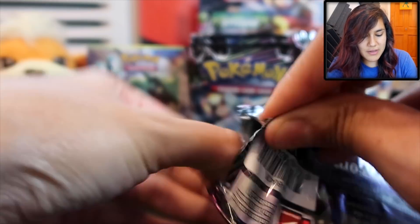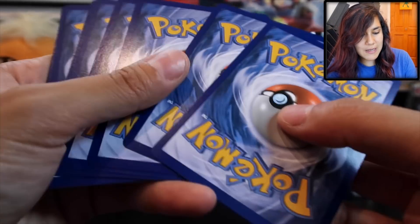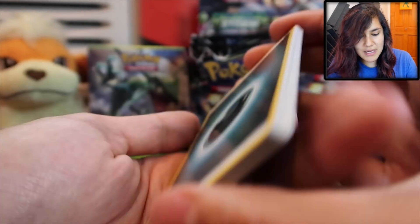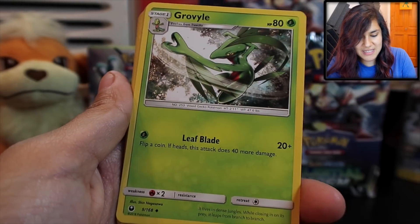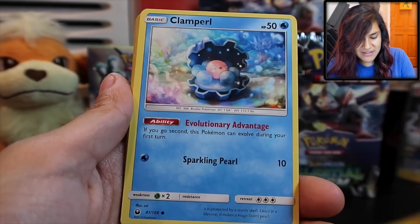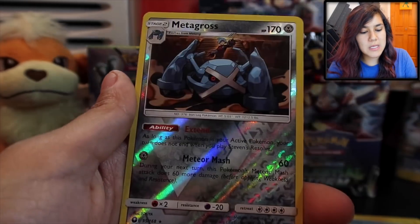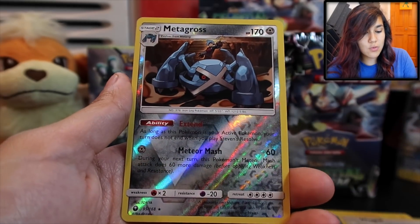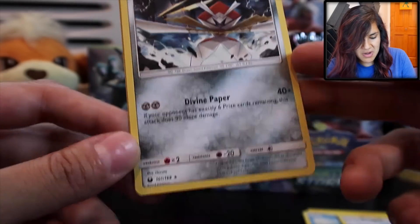Next pack right here. It's weird because I'm leaving in a couple weeks and it's just going to be non-stop moving all over the place. There's nothing that is constant these days. But YouTube and pack opening has always been there. We got a Metagross Reverse Rare and a Kartana as our Ultra Beast Rare.